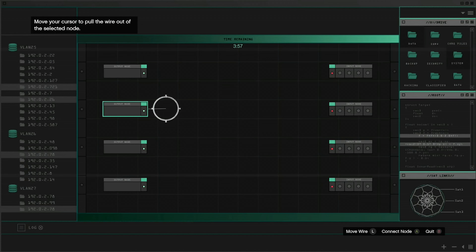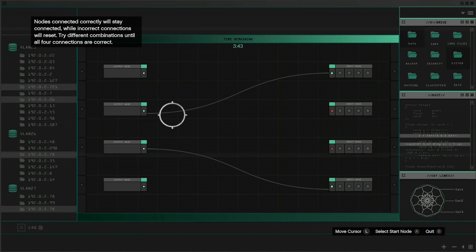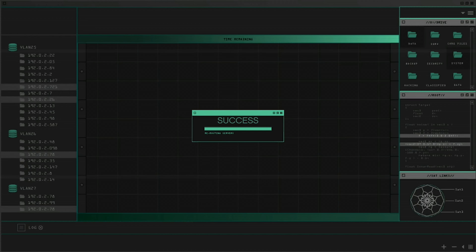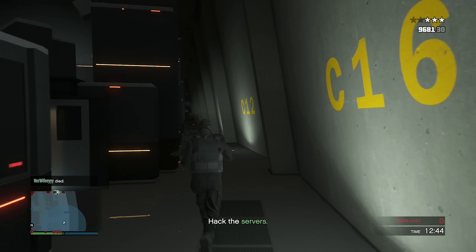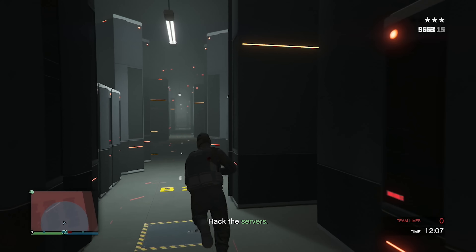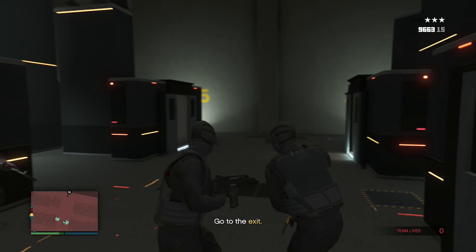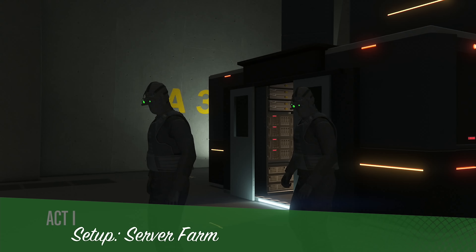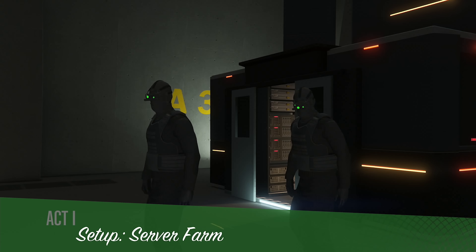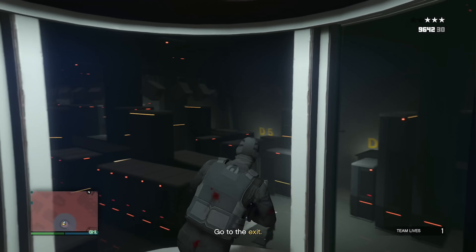I make it to the server farm entrance and start hacking servers — there's a pattern-matching puzzle. I figure it out: match the patterns, switch two of them, and that's one server hacked. But someone alerts the guards — definitely wasn't me. A teammate struggles with their server hack and eventually gets it. We try to exit but another teammate dies. We spawn back in the server farm for a second attempt with the Noose already alerted.